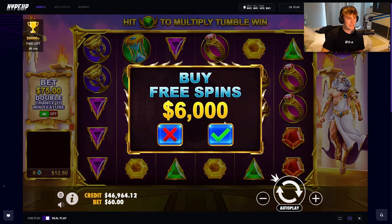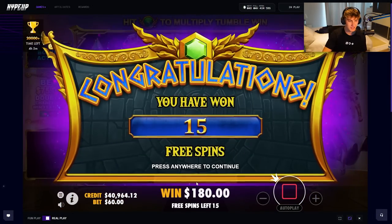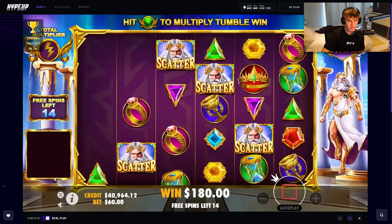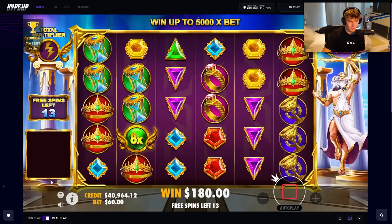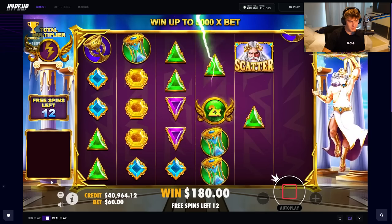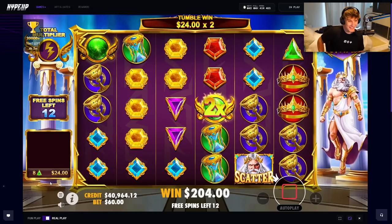Let's even out the balance and hop into a large bonus buy — 6k on Gates, I need you to go ahead. Oh, 8x to miss right there, that hurts a lot. Then we get the 2x. At least we have a 4x I guess.